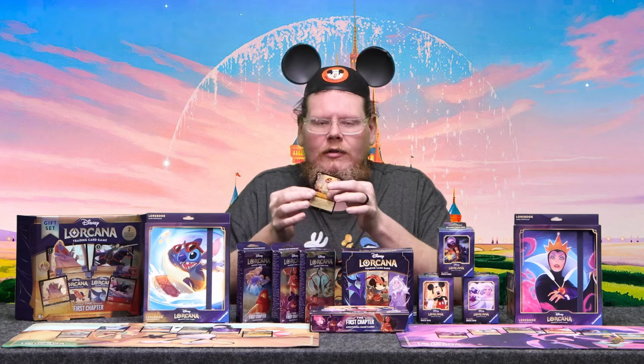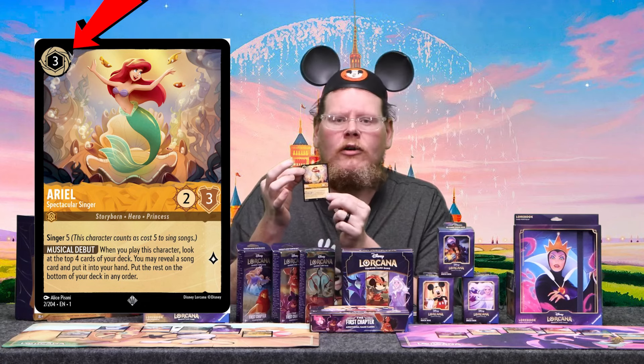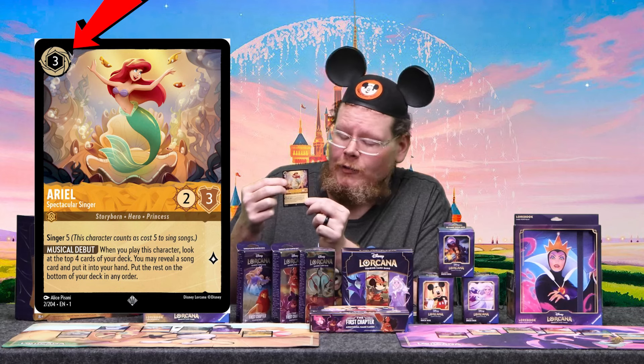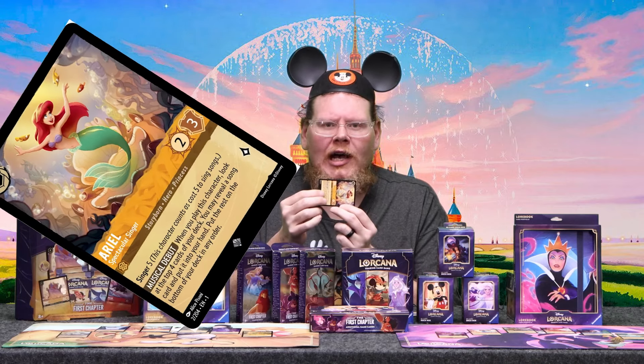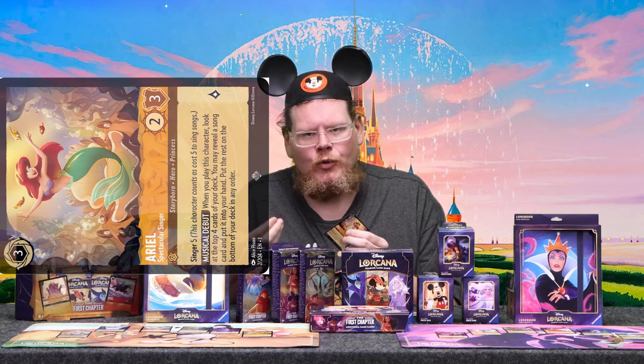For instance, Ariel has an ink cost of three, which means it costs three ink to cast her out onto the battlefield. She has one lore. So when she quests — which means you exert and turn her sideways — she quests for one lore. You win the game by acquiring 20 lore.